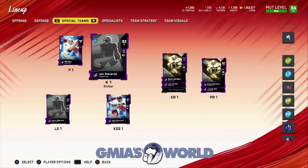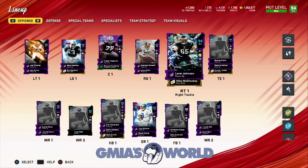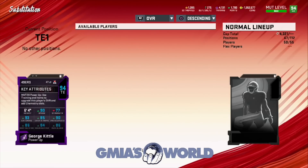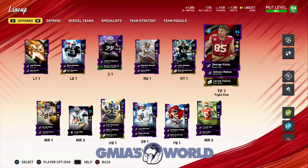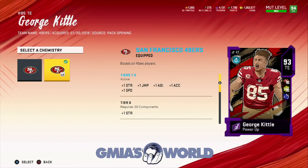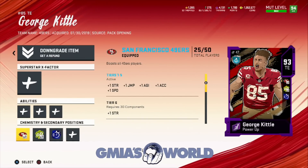They do count as far as their chemistries go. Now the next thing you're going to want to look at are the players that give you times two and times three. George Kittle, who happens to be a theme king, gives us times two. If your team is somebody else, I'm going to show you inside of the whole breakdown inside of the set with the theme kings. Correction — he's a theme king. He gets times two. So the theme kings get times two and the theme diamonds get times three.